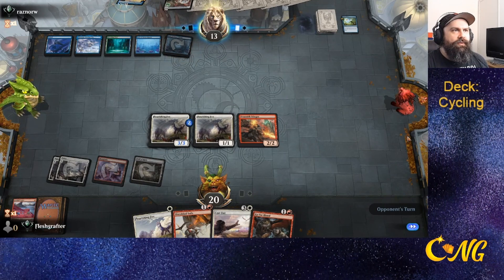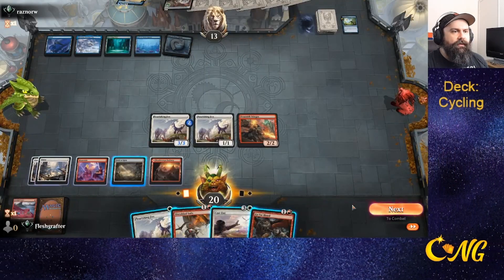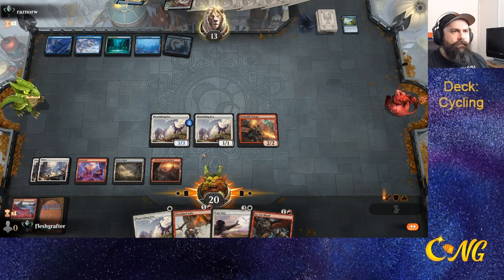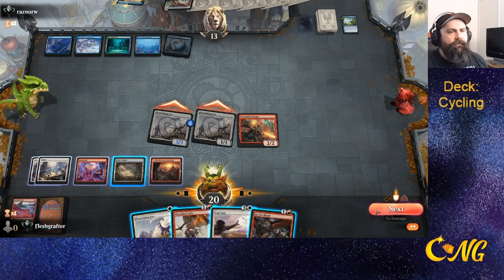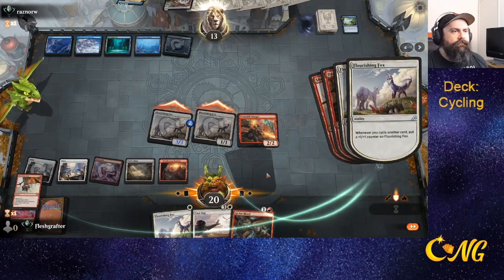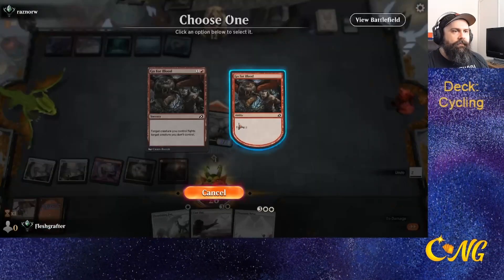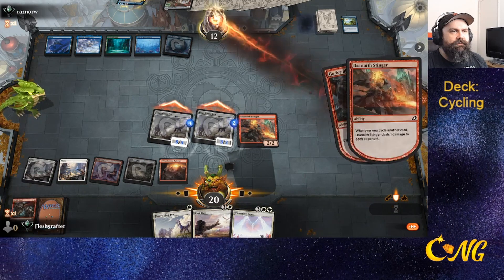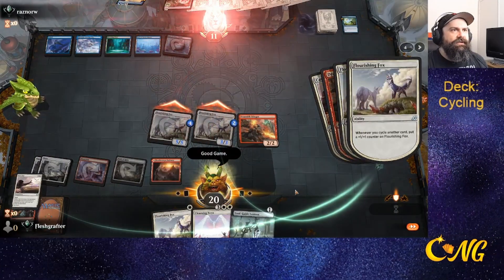They have a bunch of bouncing counter spells. One of their main win conditions is a wolf that requires double green, so they don't play anything during their turn. It looks like they don't have any interaction here so we're going for lethal. GGs — we get there!